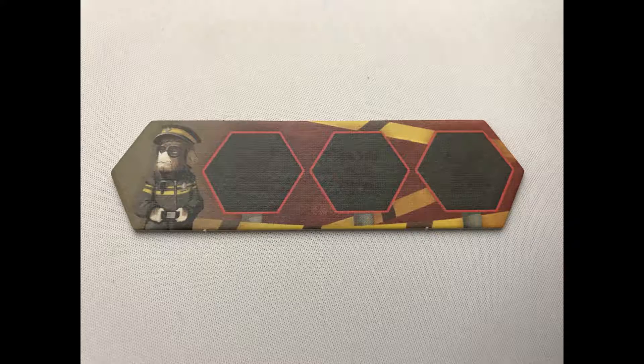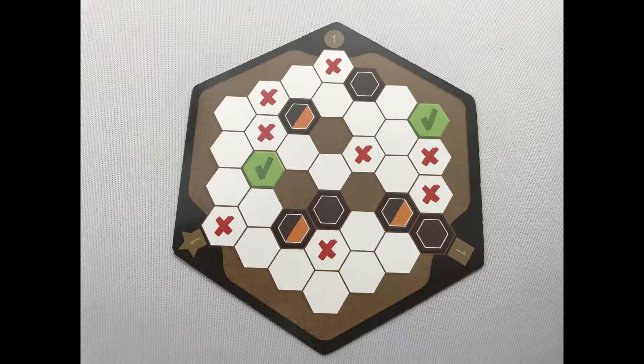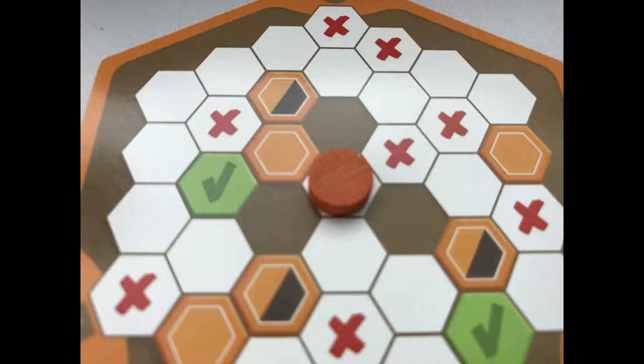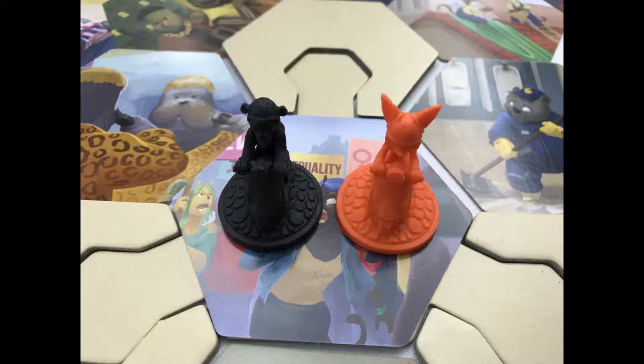Each team keeps a police track nearby. One intelligence officer takes a random map card, then secretly shows the number to the other officer who will find the matching card. Both tiles are placed behind the respective player screens with the matching symbol at the top. Put the tracking marker in the center of the map behind the player screen and put the detectives on the starting tile.